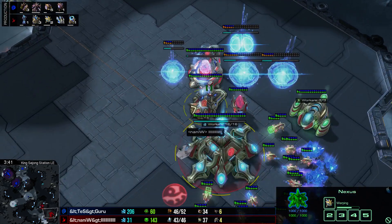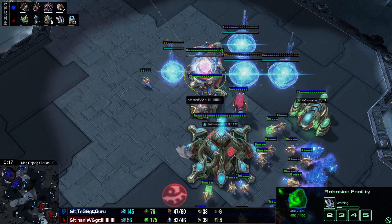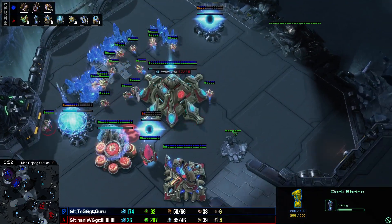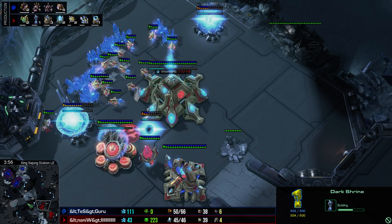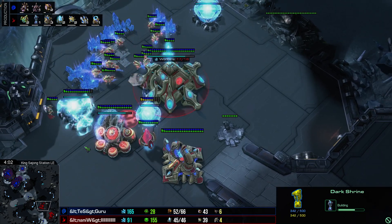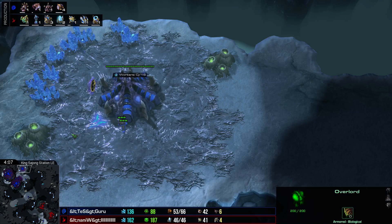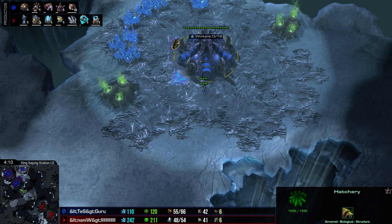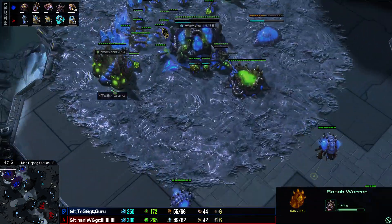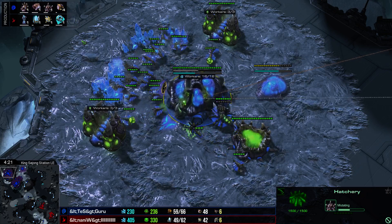Naniwa set himself up with a Twilight Council, which you need for a Dark Shrine, but he wasn't super committed. He's going to let the Dark Shrine finish and try to get harassment done with the Dark Templar, knowing he's not going to straight-out win the game with them. Meanwhile Guru's third base is now up, players are equal on workers, but the Zerg is going to start pulling ahead on drones. Guru pumps them out while getting a Roach Warren and an Evolution Chamber.